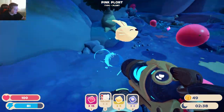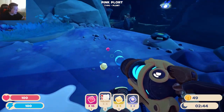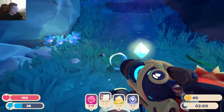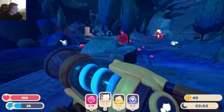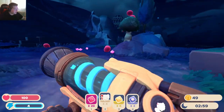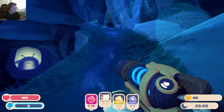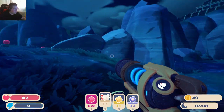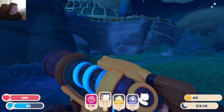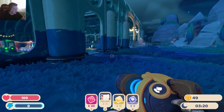I'll grab those tabby plorts. I'll probably have to throw the chickens out of my inventory when I start collecting them. I'm already almost full on the pink slimes — the pinks are too good. I might just run back and buy a silo really quickly. I can't remember if that's for storing food or for storing plorts — the description will probably tell me. Let's go sell what we got.